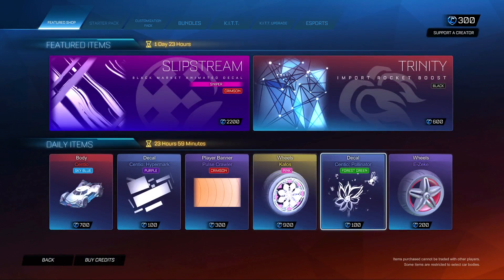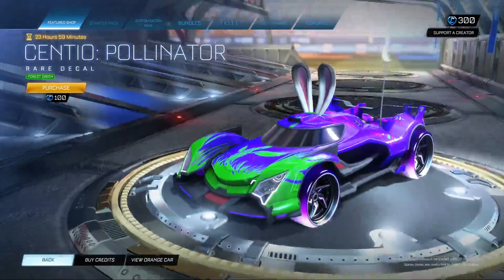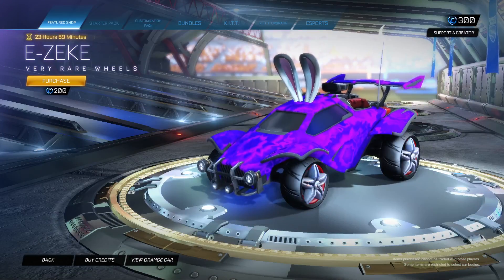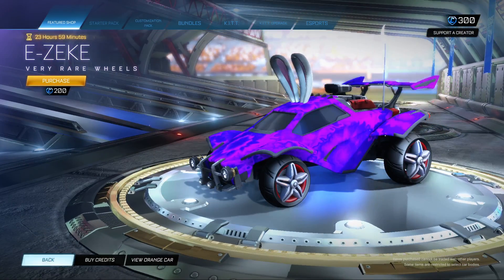We also have the Centio Pollinator in Forest Green — very nice. And finally, the Ezeek Wheels, not with any modifier actually, just the plain Ezeek. Very cool.